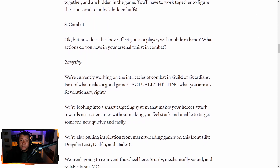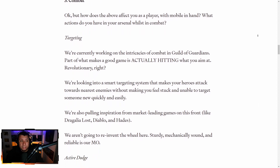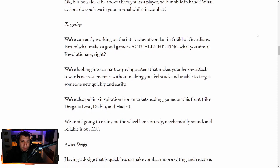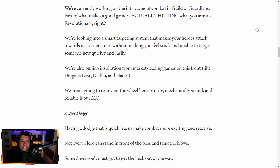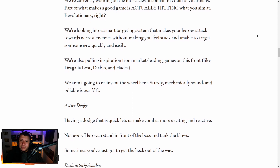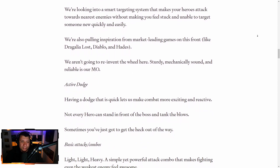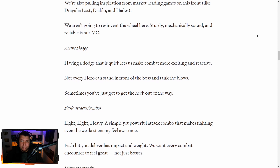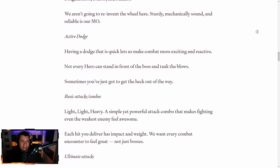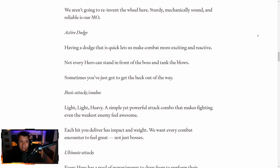So how does the above affect you as a player with mobile in hand? What actions do you have in your arsenal whilst in combat? Targeting — we're working on the intricacies of combat in Guild of Guardians, which makes you actually hit what you aim at. So they're looking at a smart targeting system. They say they're pulling inspiration from games like Diablo, Hades, and Dragalia Lost. That's pretty cool that they're taking from Hades, because Hades is a freaking amazing game. And they say we're not trying to reinvent the wheel here — sturdy, mechanically sound, and reliable is their MO. I like that they're just going to stick with what works.